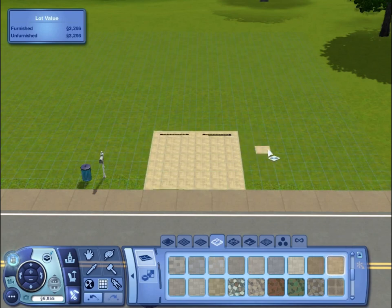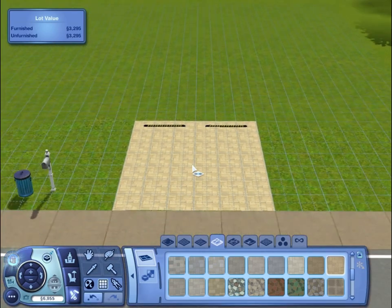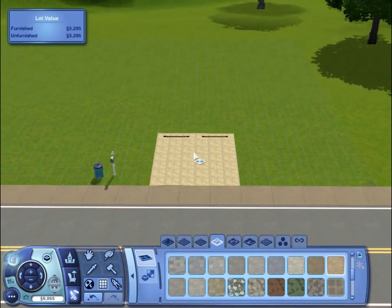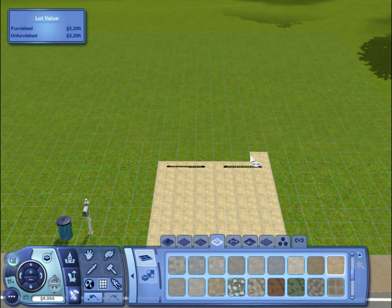Right, so we're going to start off with the driveway — I think that's the closest texture we can get there, because they've got two parking spaces, so that's probably the best we can get. I guess let's start off with the front garden; I really should have a picture for reference.